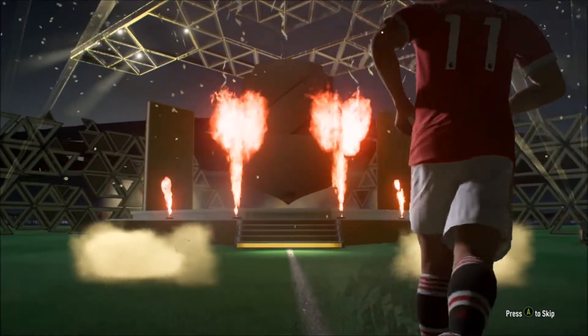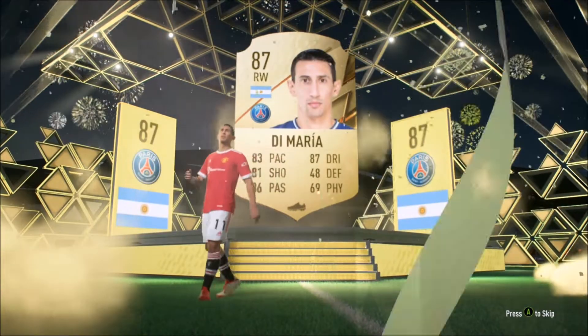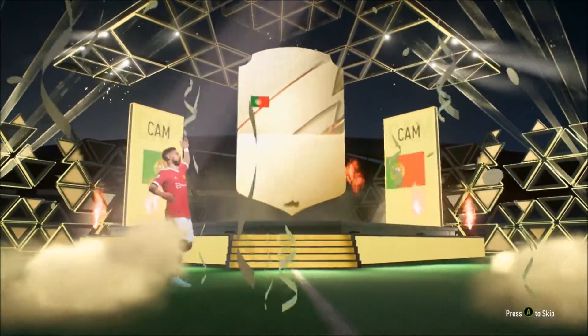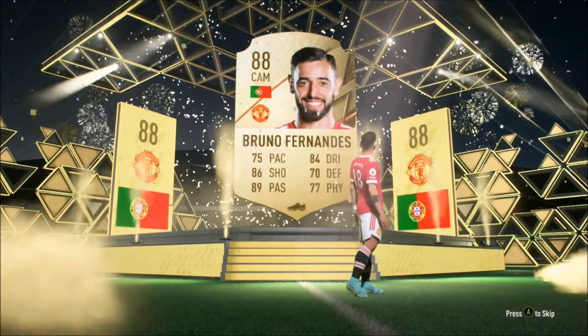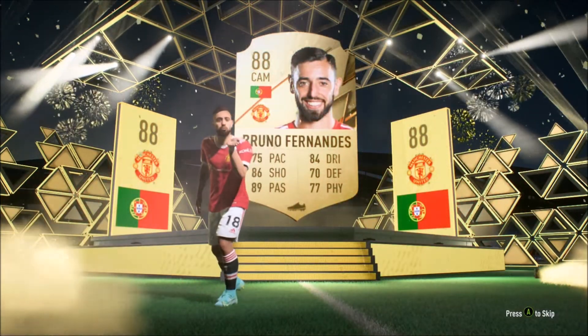What a pack opening it was! I thought I got Messi — right wing, PSG, Argentinian — I thought it was the diminutive beast himself, but it was the wrong player. But this one, let me tell you, this hurt my heart — it felt beautiful. Bruno Fernandez, what a player! The best thing about this pack was packing the darling of Manchester United, Bruno Fernandez.